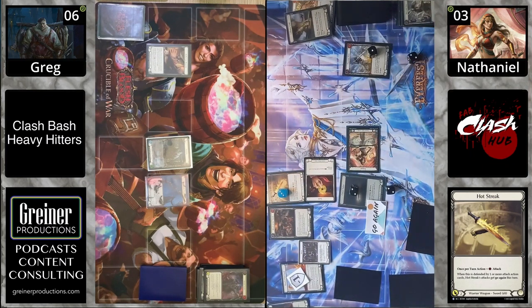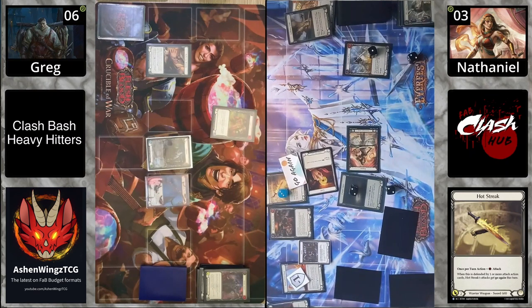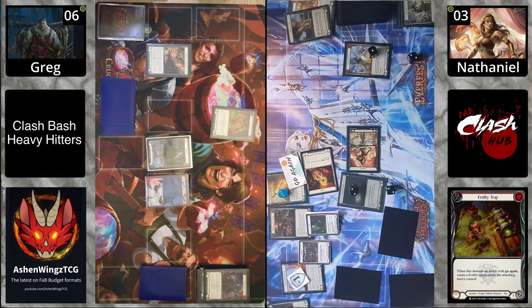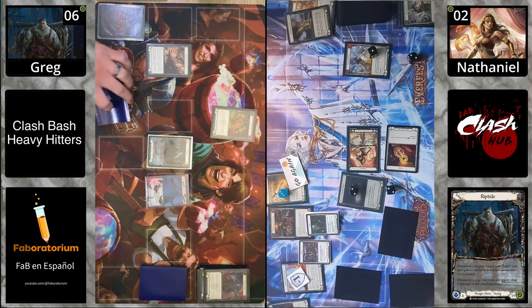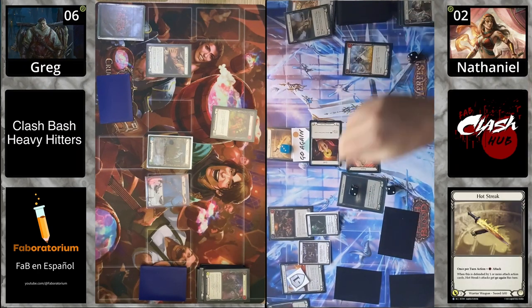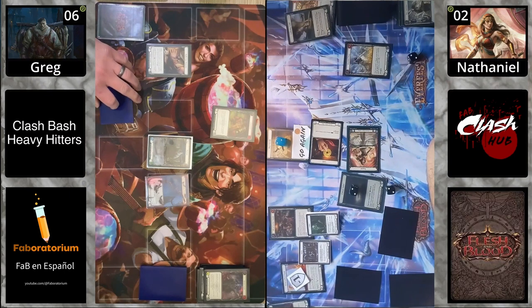Coming in with Hot Streak three attack and go again. We can deal with it — we get a Frailty Trap: if it triggers go again, create a frailty and ping Kasai down to two. Blocking three, pinging Kasai, giving them a Frailty token. We also popped Gallantry Gold — which was trying to give all your weapons plus one — but that Frailty token negates it. What a crazy play! So now it's coming in for two — we spent that one on Gallantry Gold. Just nuts.